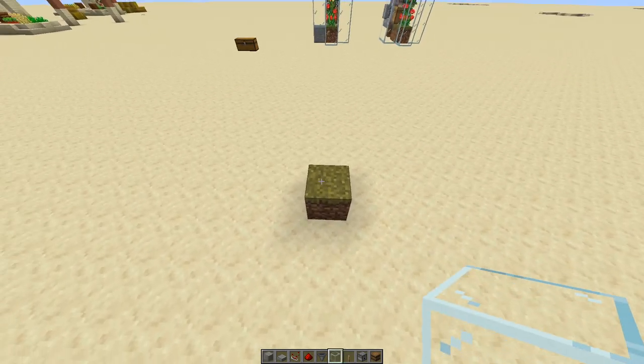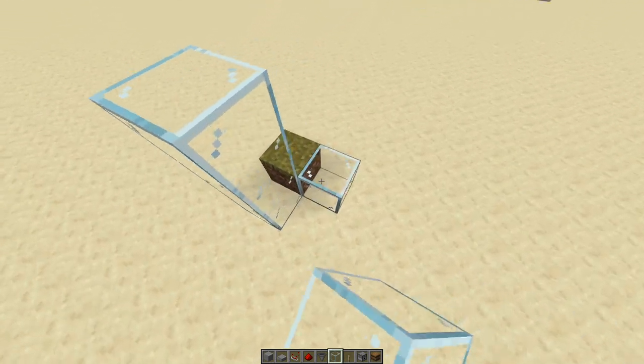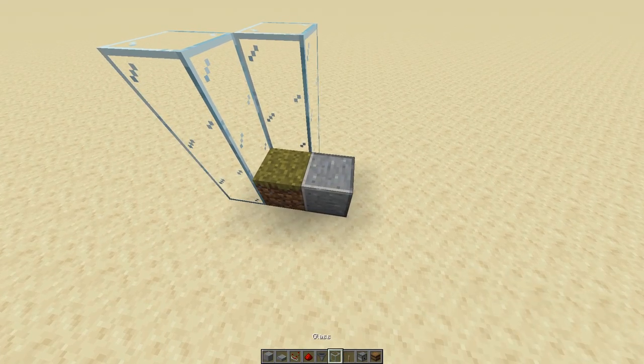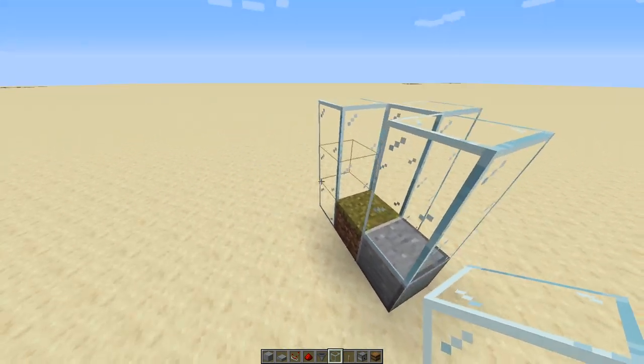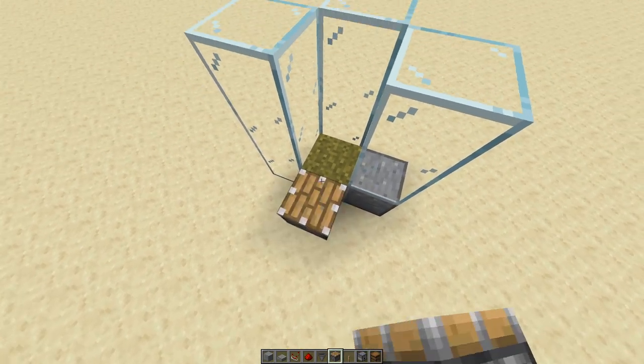Next, we're going to frame this piece of grass with glass. Go up three in the front, three on the side, and then take a building block and put it down right here, then put two pieces of glass on top of that. Right in front of this grass block, you're going to place a piston.